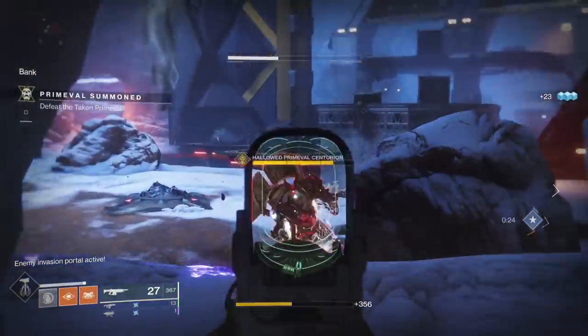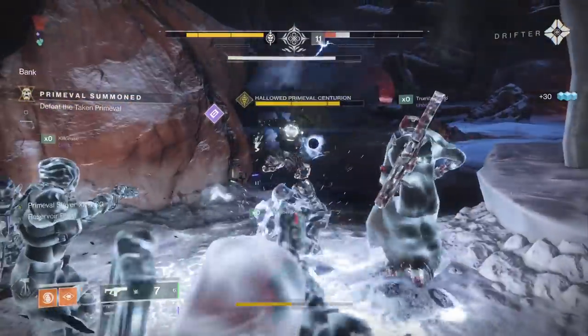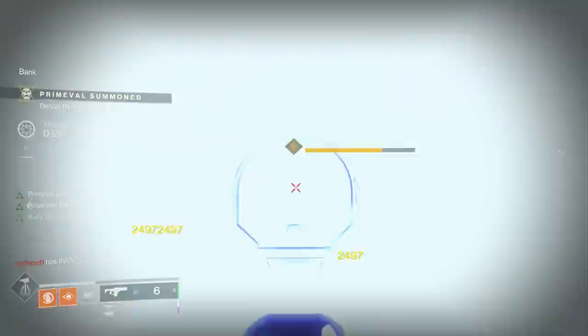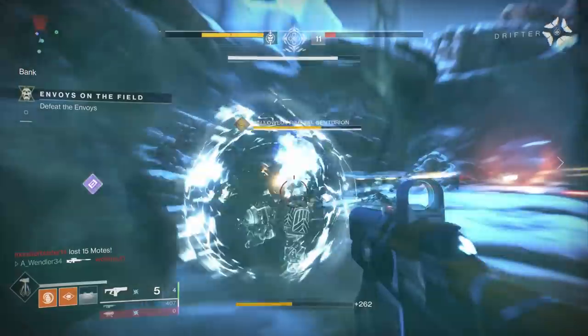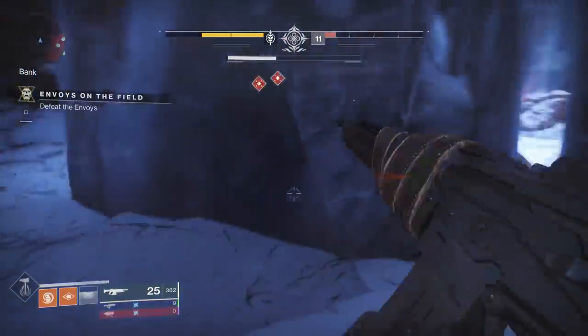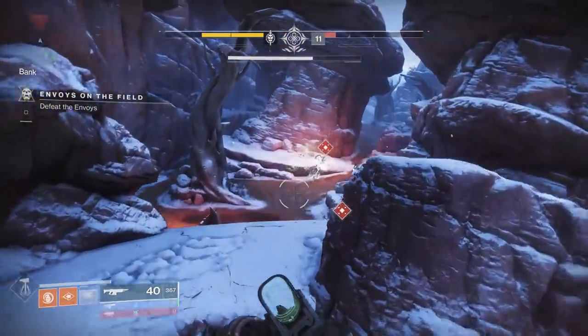Not only are you going to do so much more damage with your resources on times three, but every time there's an invader, you can stuff them right away. That's not to say to do no damage on times one or times two — throw grenades, use your primary. If you have tons of heavy or special and there's more lying around, use it and get that primeval down. It'll be easier to melt on times three, but don't use it all.